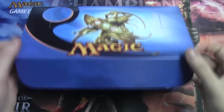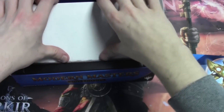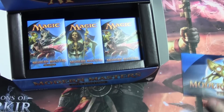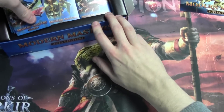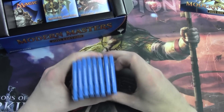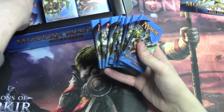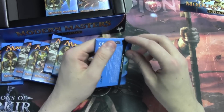This set is absolute fire, so we're going to see what we have inside. So we have our insert, we have the extra cardboard in here that doesn't matter, the other cardboard that we actually want is in here. We have 24 packs in some nice new cardboard, which is unlike anything we've had before. And yeah, this set — absolute fire.